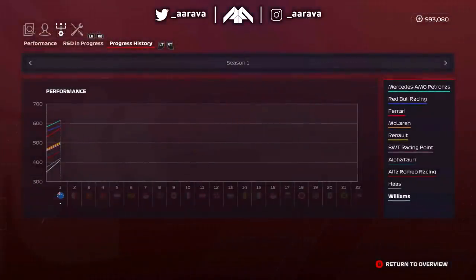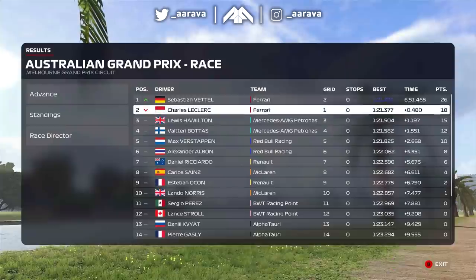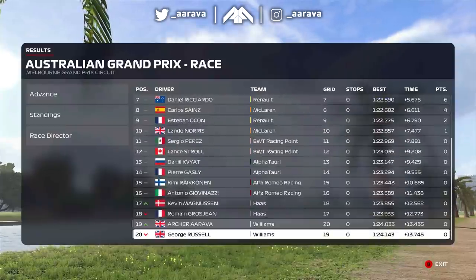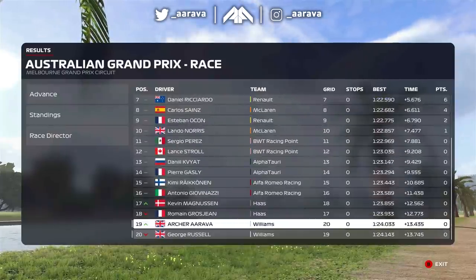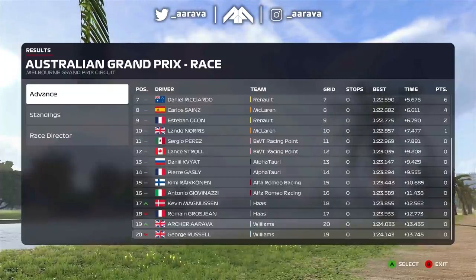As we progress to the Australian Grand Prix, during pre-season we're doing as many upgrades as we can to try and close the gap up to Haas at least. By the time we get to Melbourne on the R&D graph, we're pretty much level-pegging with Haas. We'll simulate every single race and see where the computer feels the car should be. We're last and second last — George Russell, my teammate, in last place.